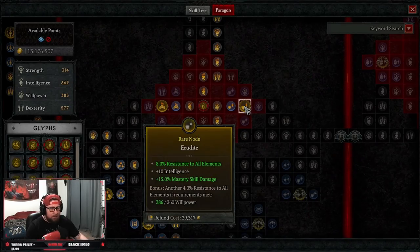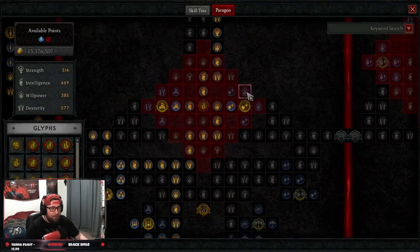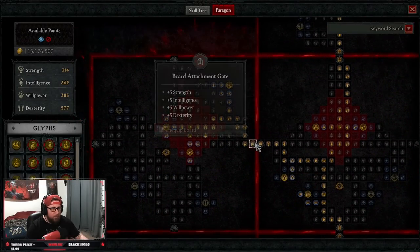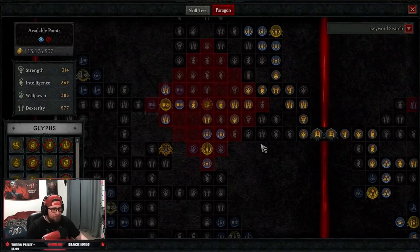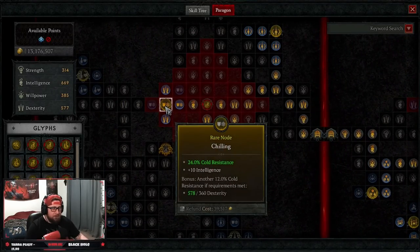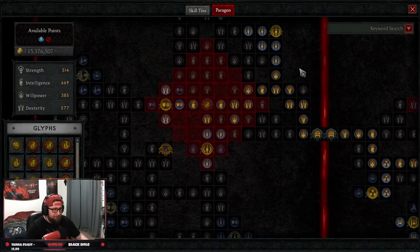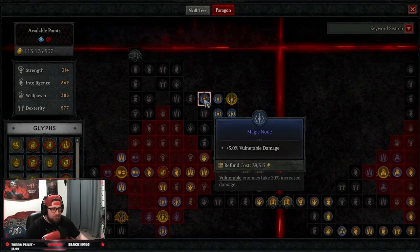We're also taking Rudiite — more mastery skill damage. Into board three, we come over and take Fidget Fate — not because we care about lucky hit chance, but to path through. We grab Weakness for more vulnerable damage, Chilling for more intelligence, and Electrocute as our glyph for increased critical strike chance. Then we grab Oppressive for vulnerable damage and the matching nodes around it.